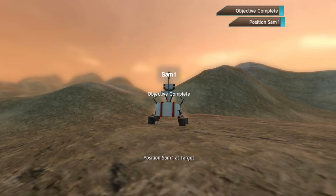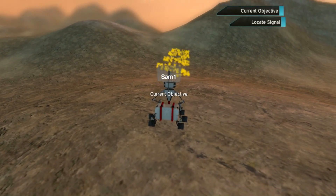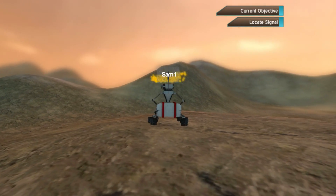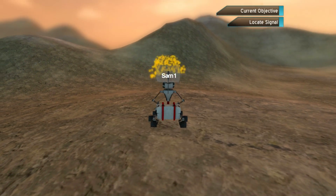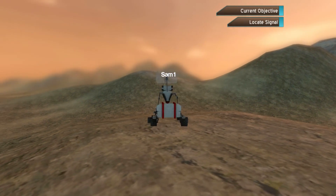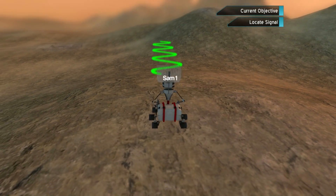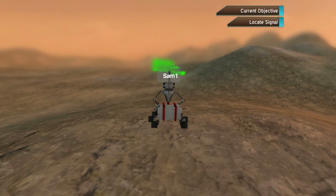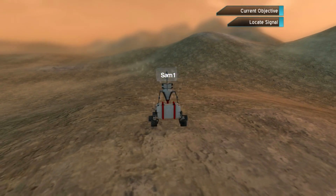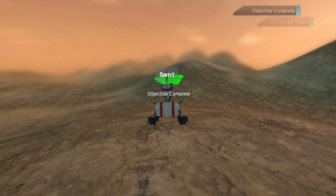That's Objective 1 complete. Now, can we switch to SAM2? Look, he's triangulating. Do I have to find the signal or something? Locate signal. I guess this is the button to turn. He's smaller. That's green - that must be the signal. And that's getting yellow. This needs the ability to rotate on the spot. Objective complete.